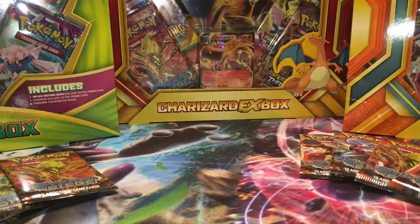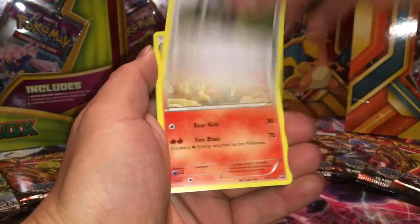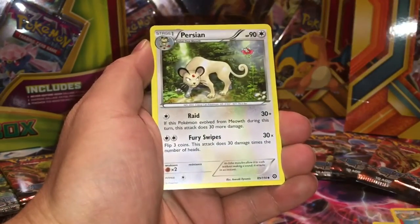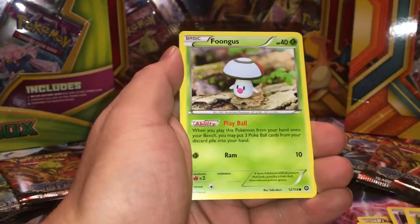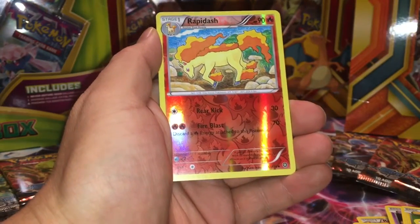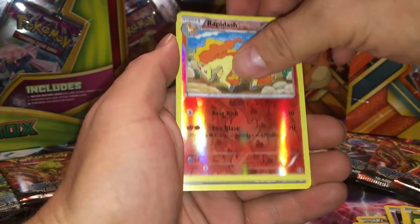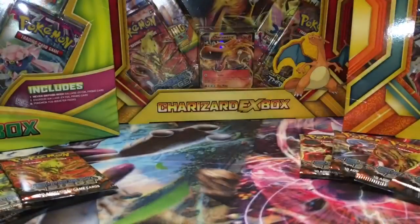We got some Charizard joining us and Dragonite. Alright, to start off with: Ninja Boy, Rapidash, Persian, Ponyta, Litwick, Ditto... Fungus bird, Rapidash is a reverse holo, nice. It's Beartic. Okay, hopefully you'll get anything.